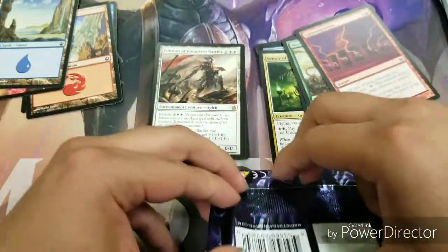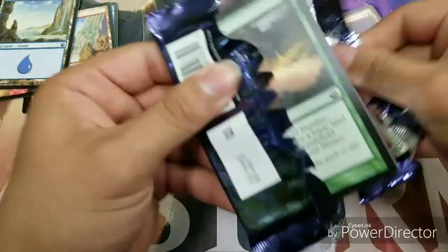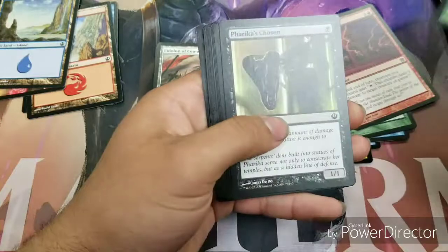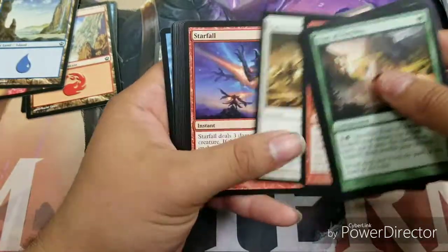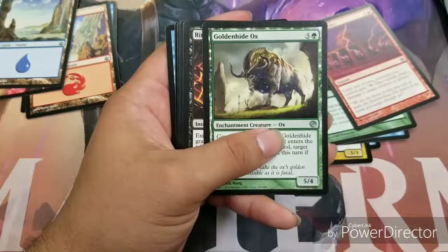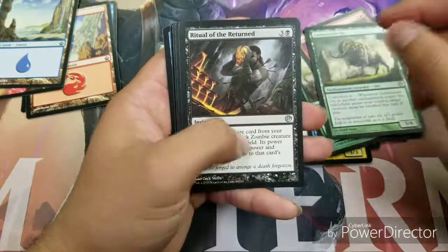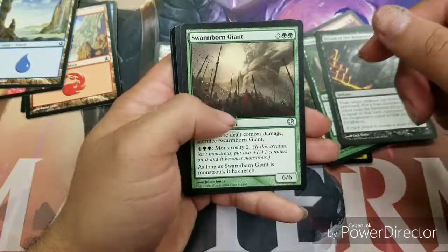Journey into Nyx is our last and final pack. How's y'all's day going? Alright, skimming through the commons. First uncommon is Golden Hind — Ox, Ritual of the Returned, Swarm Born Giant.